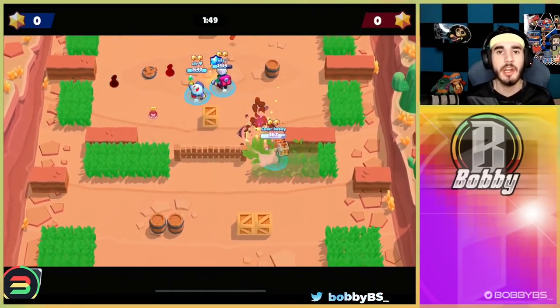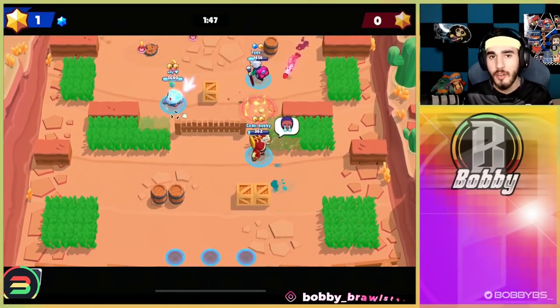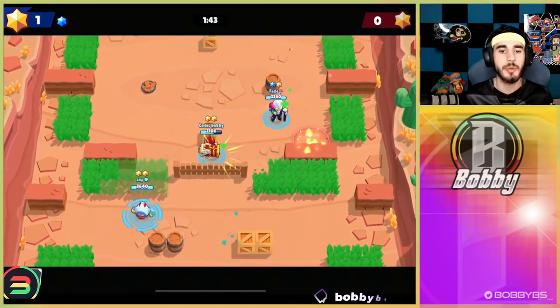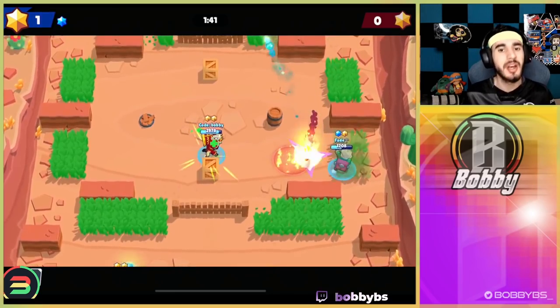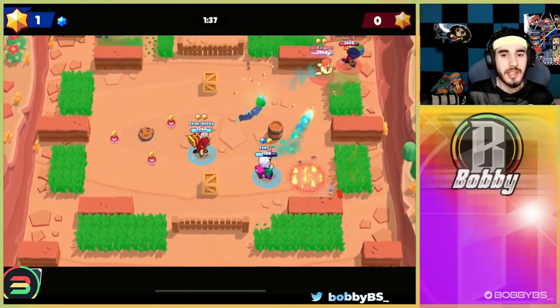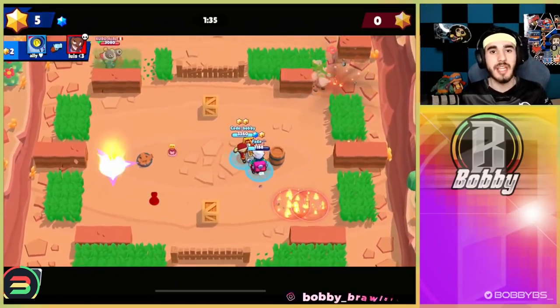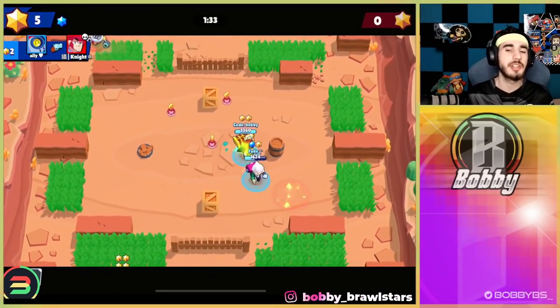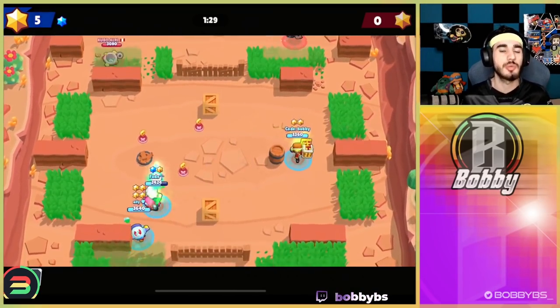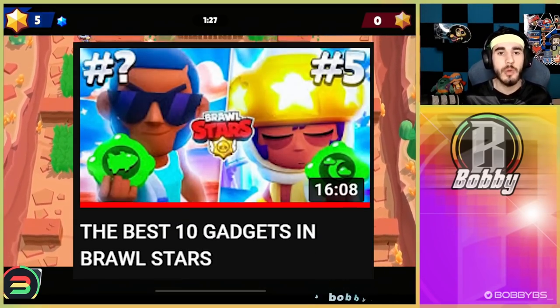Hopping into the first game, we're going to be showing you guys Brock. Brock is obviously a very high skilled brawler because it's just one shot that does a lot of damage, but you do have a lot of shots and you do a lot of damage. Anyways, with Brock there are a lot of tricks that actually make him a really simple brawler. My biggest one — 100% — is the gadget Rocket Fuel, which we recently put high up in our top 10 gadgets list. It's very overpowered.